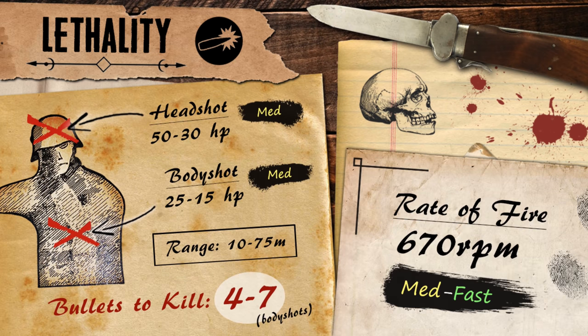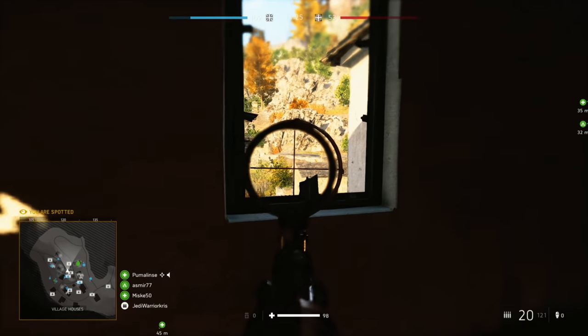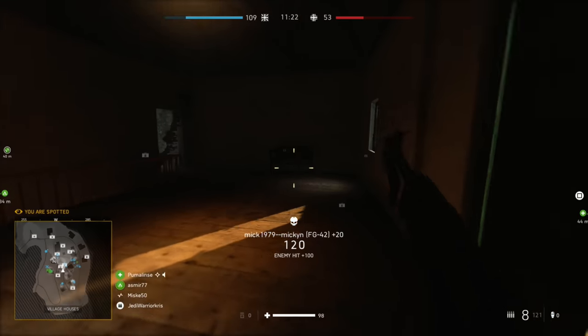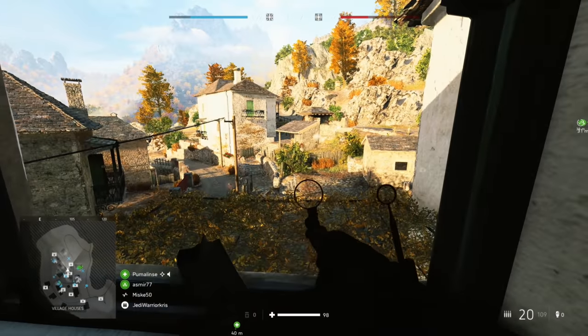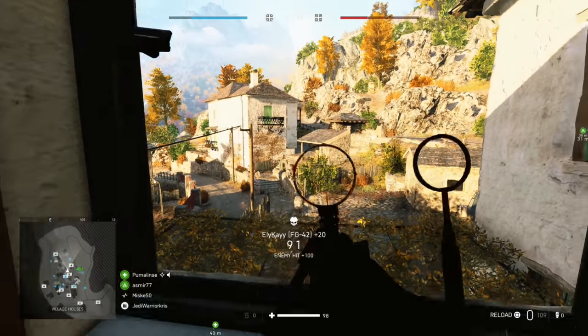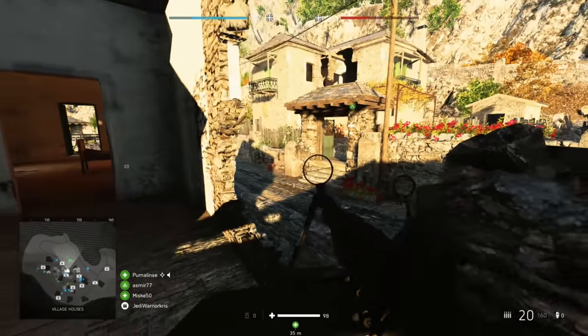So anyway, how does the FG-42 fit into Battlefield V? Well as far as the power goes, it dishes out a pretty standard amount of damage, dealing 25 up to 10 meters, and then from this point, that damage is going to slope down over distance. It's going to keep on dropping until your bullet reaches the 75 meter mark, where it'll deal the minimum damage of 15. Because of the way the figures fall, this basically means that you're going to be able to kill in just 4 shots in close quarters, but it could take up to 7 if the other guy is beyond the range of 50 meters. This is pretty similar to most of the other light machine guns, so individual bullet damage isn't really going to seem too out of the ordinary.